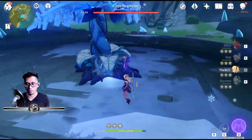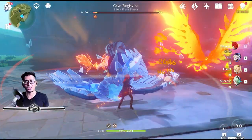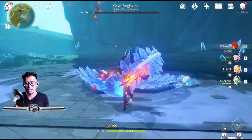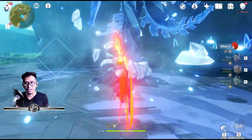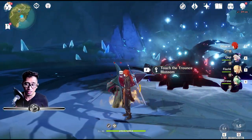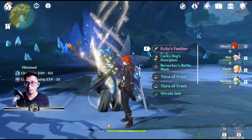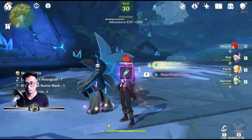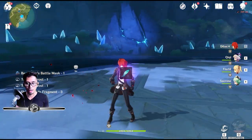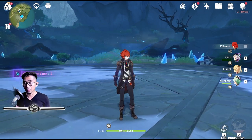Let's beat this Cryo Regisvine so we can get what we need. Cryo Regisvine done — now we can claim our rewards. Touch the trounce blossom. That was a pretty good fight. 40 resin used. We got Excel Sweater and a lot of beautiful stuff.